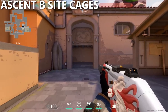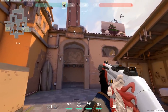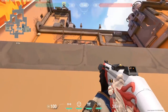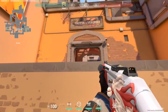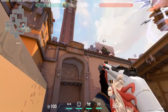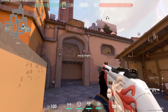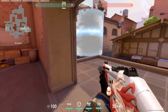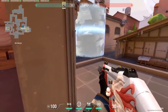Moving on to cages — there are two one-ways you can throw at B main, one on either side of the archway. Walk up to the wall along this line, which is basically in the middle of the doorway. Then aim at this corner of the sign and throw your cage, and it will land perfectly on the right side of the arch. This is a good one-way if you have a teammate playing in the market doorway, as you'll be able to see the feet of anyone leaving B main.